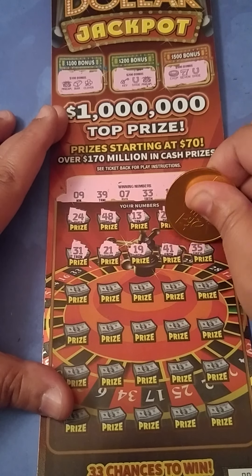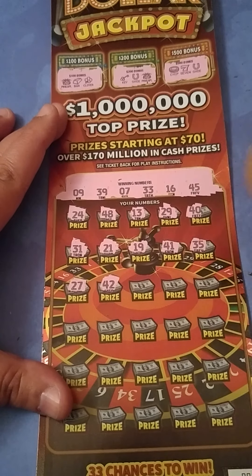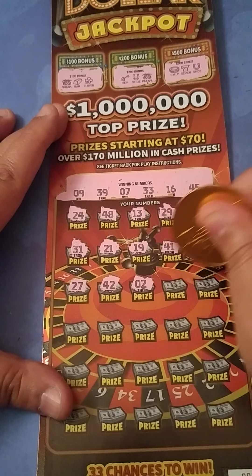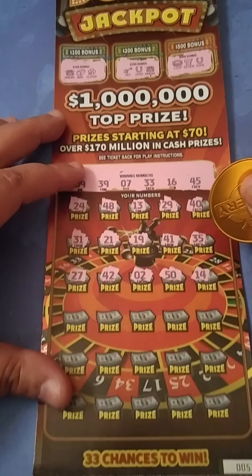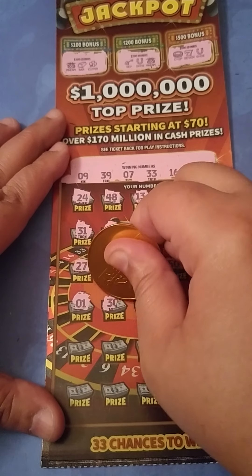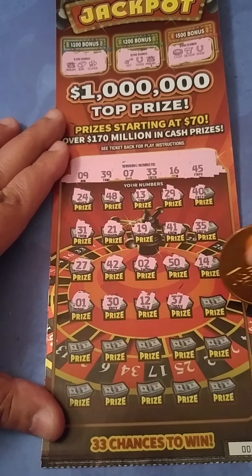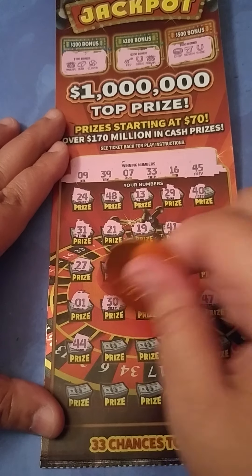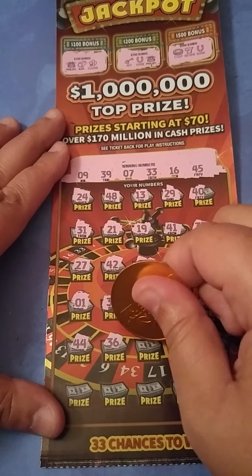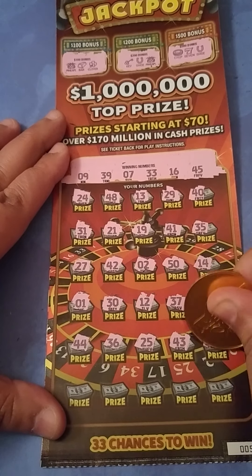27, nope. 42, we need a 45. A 2, nope. 50, nope. 14, nope. A 1 — we need a 7 or a 9, some low numbers. 30, we need a 39 or 33. 12, nope. 37, nope. 47, nope. 44 — that's a 1 off. 36, nope. 25, 43, nope. 18, nope.